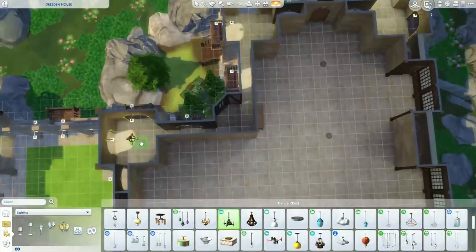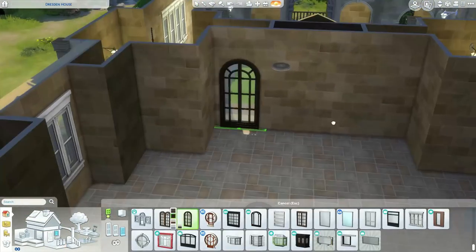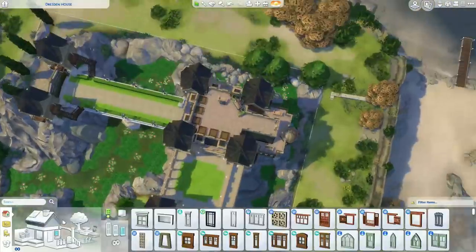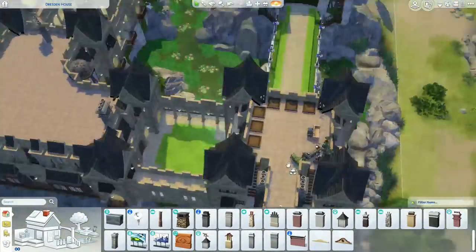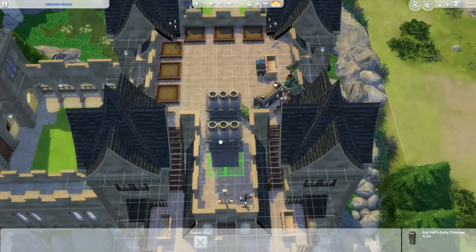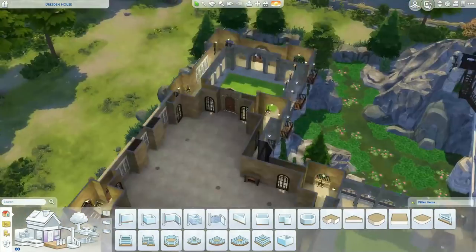In the tall tower there's a staircase from the bottom floor all the way up to the top, just keeps spiraling up - I just wish we had spiral staircases, can you imagine how nice that would be. I toy around with chimneys - at first I liked them but then realized I prefer the little tube-style fireplaces a lot more.